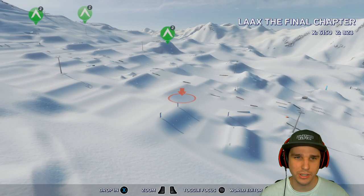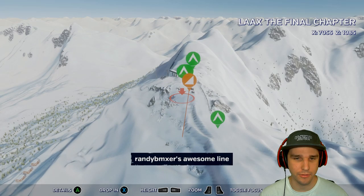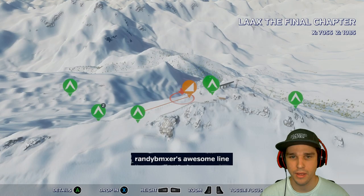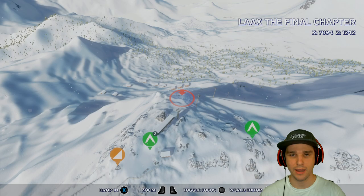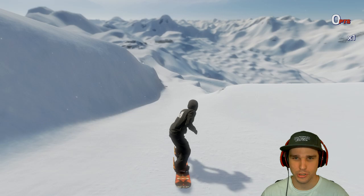All of this up here I've ridden in a previous video, so if you want to check out this stuff go ahead and check out the two previous videos I've made on this park. What I'm going to do is start from the very top of the mountain, ride down through that terrain park right down there so you'll get to see a little bit of it in this video, and then ride all the way down to that bottom park that he's put in and ride all of that. I'm going to spend a lot of time towards the bottom of the mountain but I do want to start from the top and go all the way down.